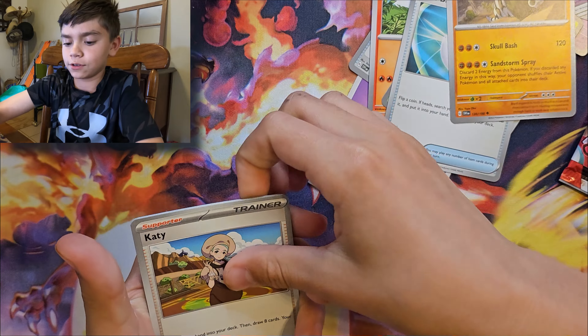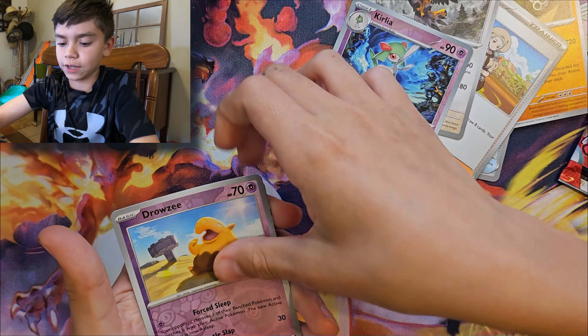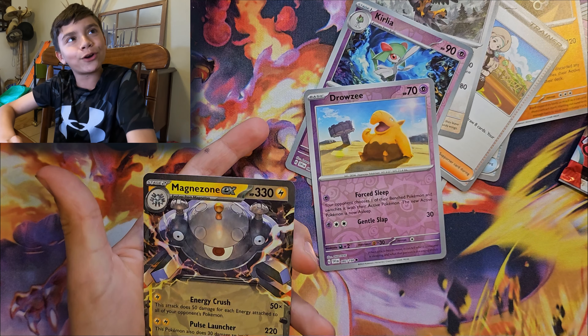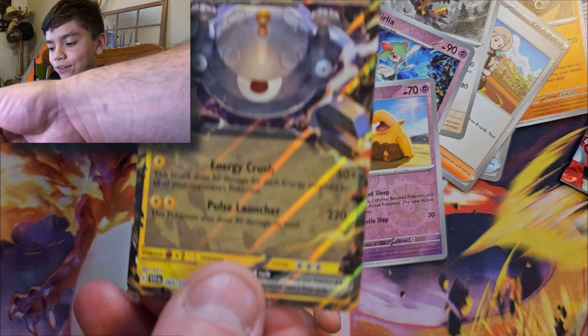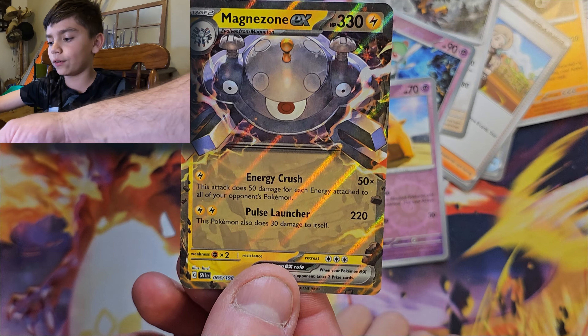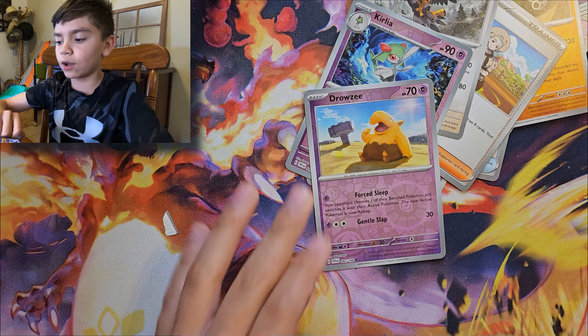We got Flareon, which is one of the starters — see if we can pull all the starters. And we got a Magnazone EX — our first Scarlet and Violet pull! Oh my goodness, look at that holo. That is cool. So if you guys didn't know, they're bringing back EXs.